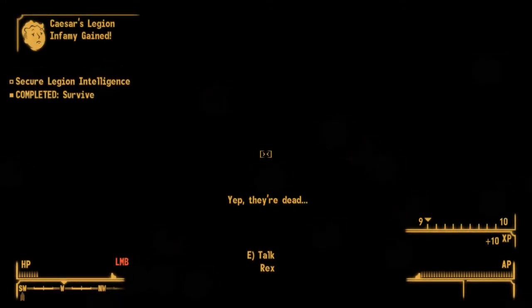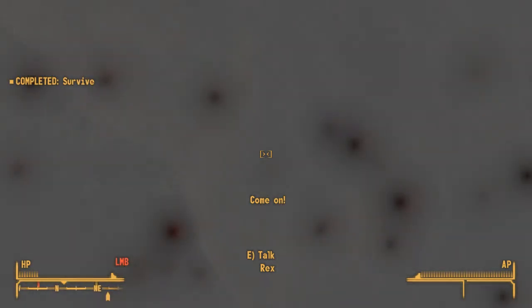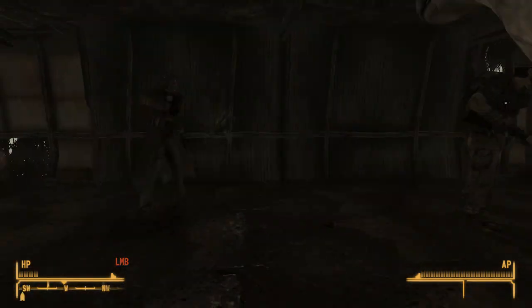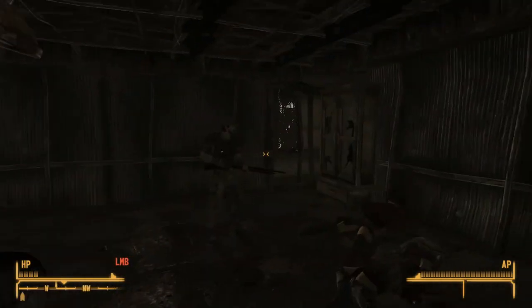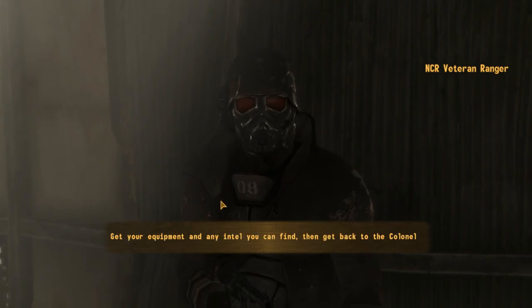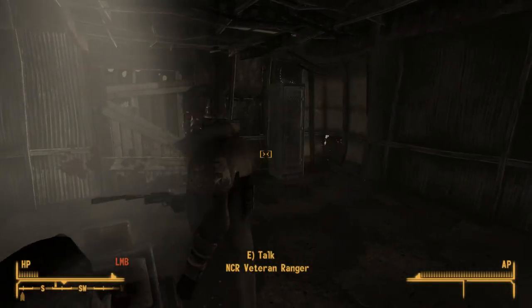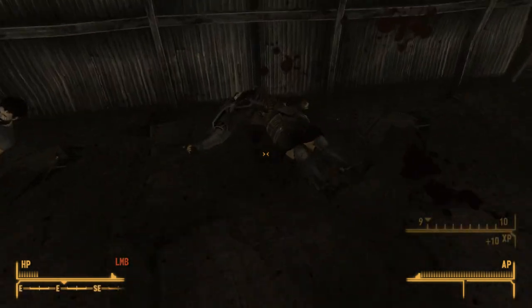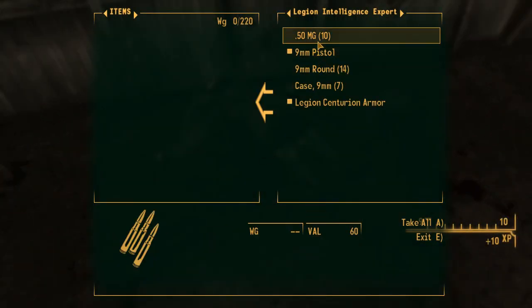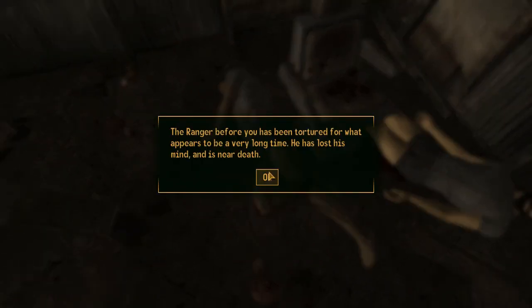What? I'm not shooting — what's happening? I can talk to Rex. Completed: survive. Did Desmond... okay, this guy cleared it up. 'Come on, I'm getting you out. Get your equipment until you can finally get back to the colonel.' Alright, cool — so this guy saved our butts. Let's see what we can get. Our buddies are dead. That's no fun.